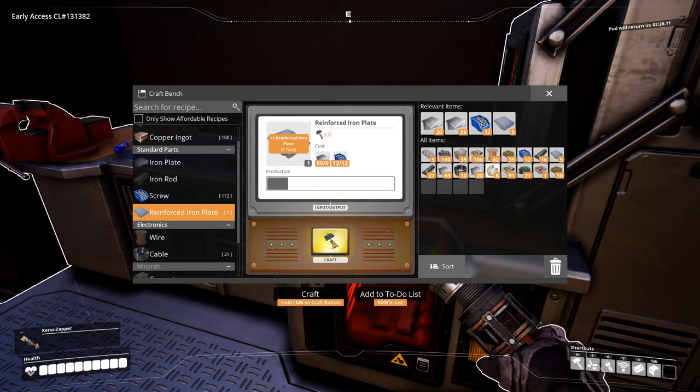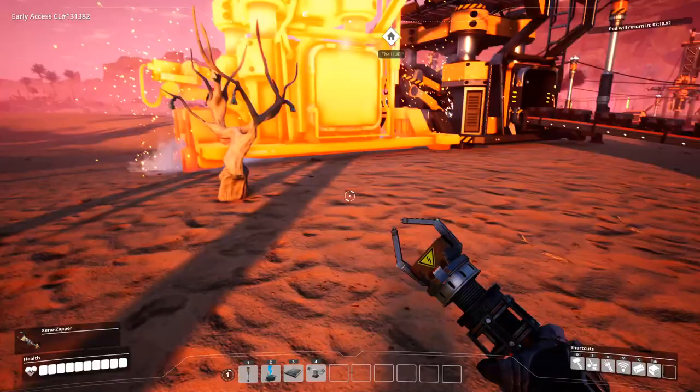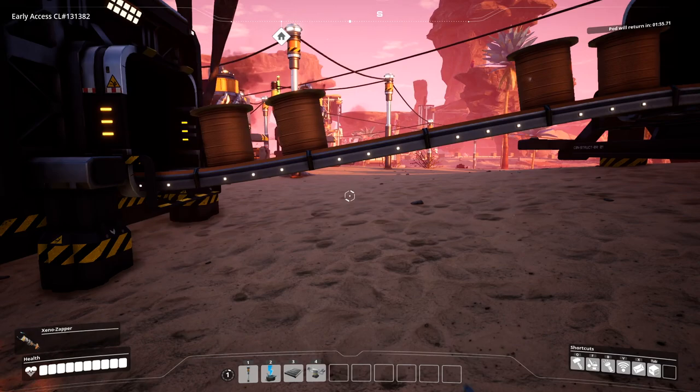We'll get these reinforced iron plates, so we should be able to make three more constructors. We'll have to make those parts manually until we can automate them. This is why I put this space here - so I can add these logistics mergers.